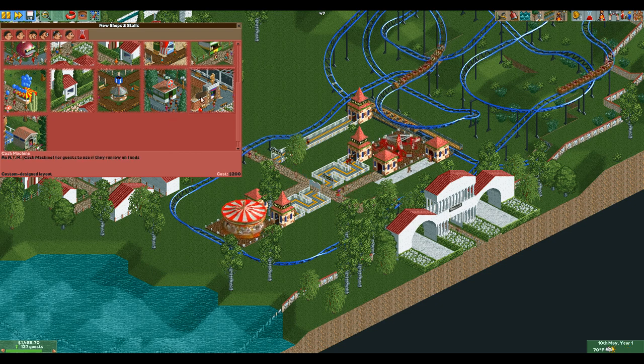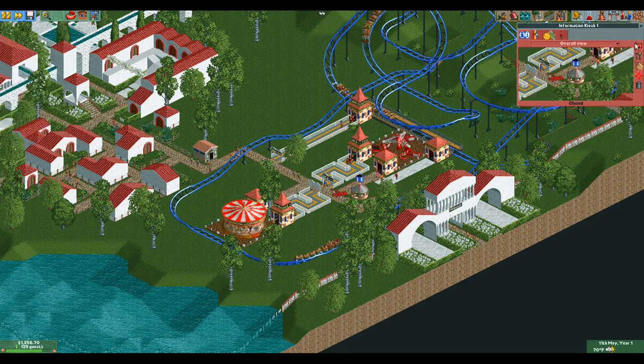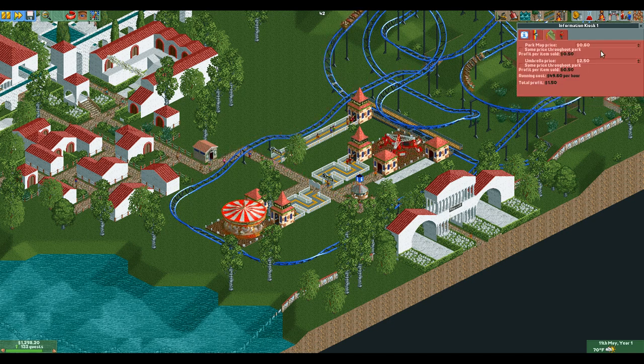Do we have any staff? I don't think we do — maybe we'll do that too. The information kiosk — yes, that's how I'm pronouncing it: kisco. Call it 'Blue Umbrellas.' This is actually going to be important for funding, because the only way you can get money once guests are in a pay-for-entry park is through souvenirs, food, drinks, and twenty-dollar umbrellas. We'll also charge ninety cents for a map.